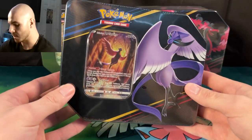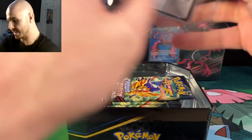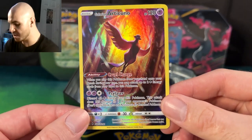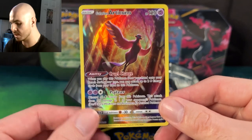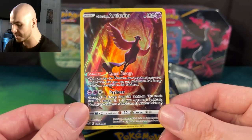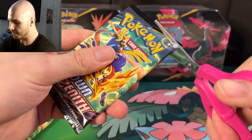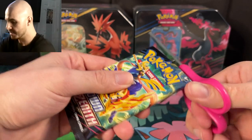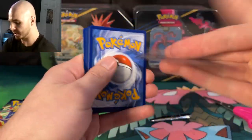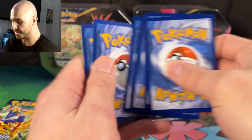We're going to start this off by opening up the Galarian Articuno tin. We'll start off with the Pokemon TCG Online code card and now let's showcase the promo card for the tin. I love the artwork on these, but I will say the only disappointment I have are the yellow borders. I know this is still Crown Zenith and they're still going with the yellow, but these would have looked so much better with the silver borders. Each tin comes with five packs of Crown Zenith, so that means we are going to be opening up 15 packs in this video, which gives us plenty of opportunity to get some potentially wild pulls out of this fantastic set.